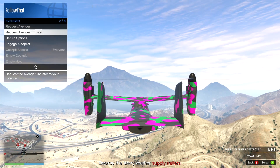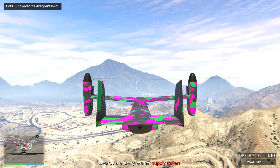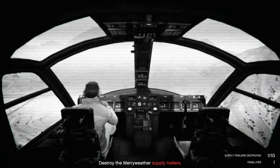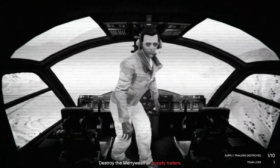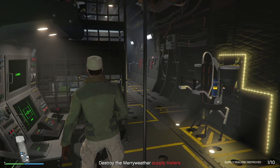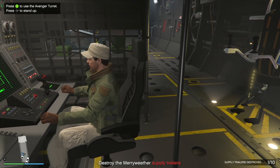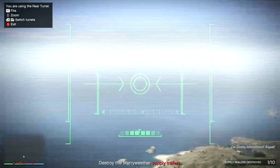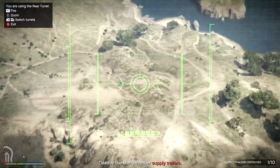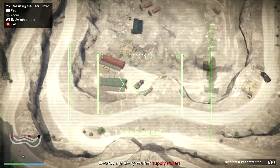The thing I think you're supposed to do is open up the interaction menu, go to Services, Avenger, and switch to autopilot - engage autopilot. That means you can press the button to go into the hold, into the back of your Avenger, and use the turret with the powerful missiles that actually do the job pretty efficiently. I will show you a third way that's probably just as easy, maybe even easier, but it's good to use this method because you'll need it in the next mission.